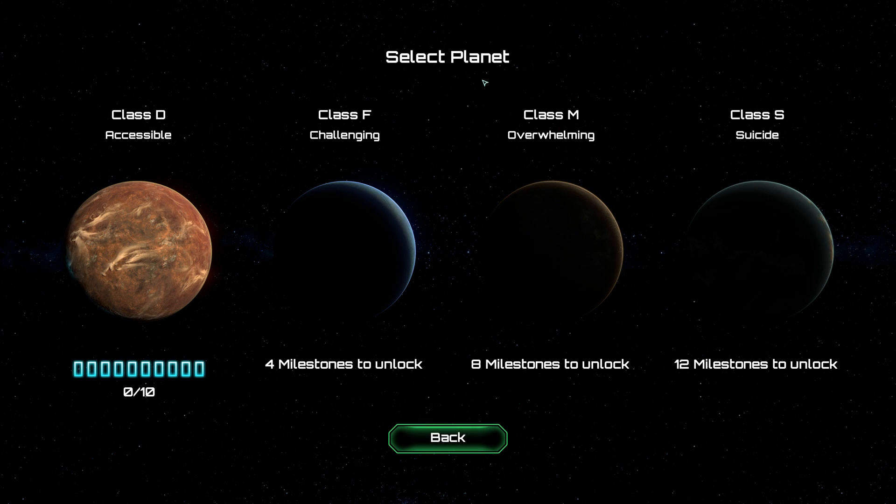A shuttleway? New game. Select planet — Class D, Class F, Class M, Class S. Suicide. Well, I think we know where I'm going.